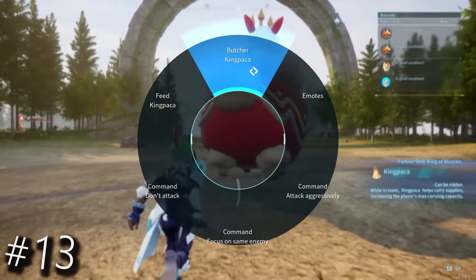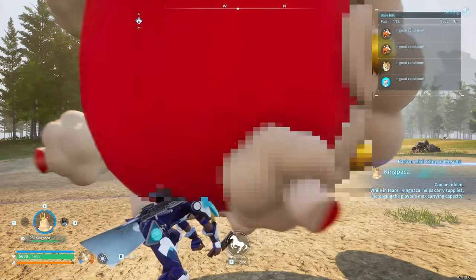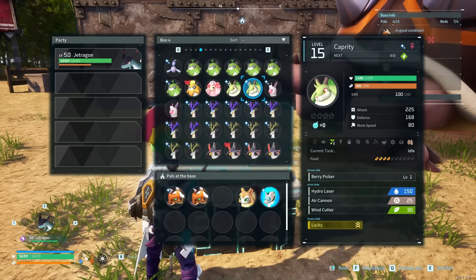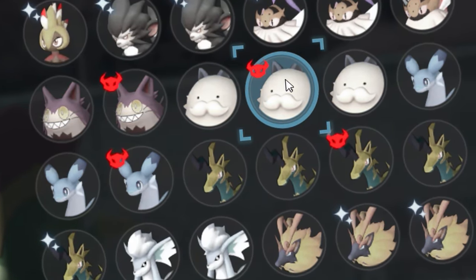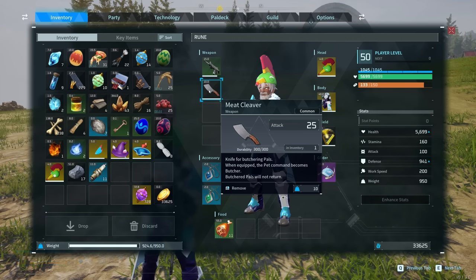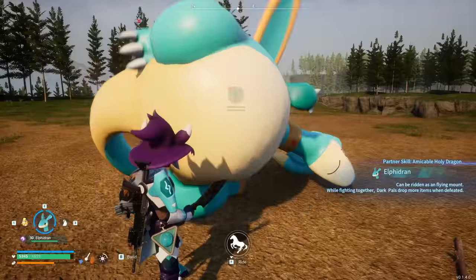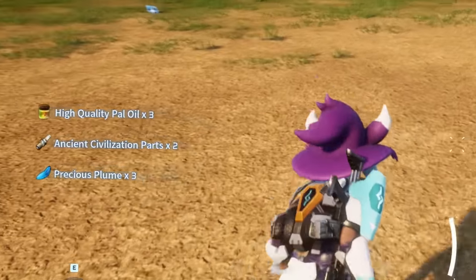If you have a lot of alpha pals — the boss-type pals found in the overworld marked with a red boss icon in your boxes — that you don't actually need anymore, you can still get their useful resources by using the meat cleaver to butcher your unwanted alpha pals. This way you'll still get those ancient technology parts and other useful materials.